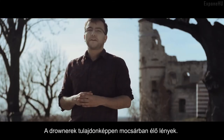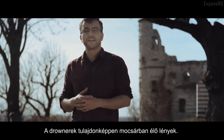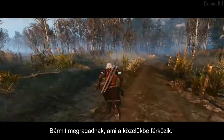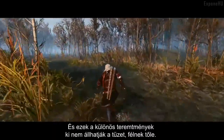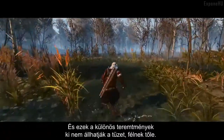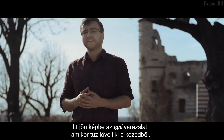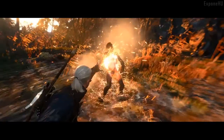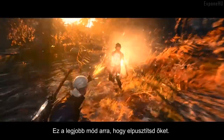Drowners are creatures that live in swamps and will snatch at anything that comes near their ponds. These particular creatures absolutely hate fire and they fear it. And that's where your Igni spell — a flame that bursts out of your hand — comes in handy. And that is the best way to kill them.